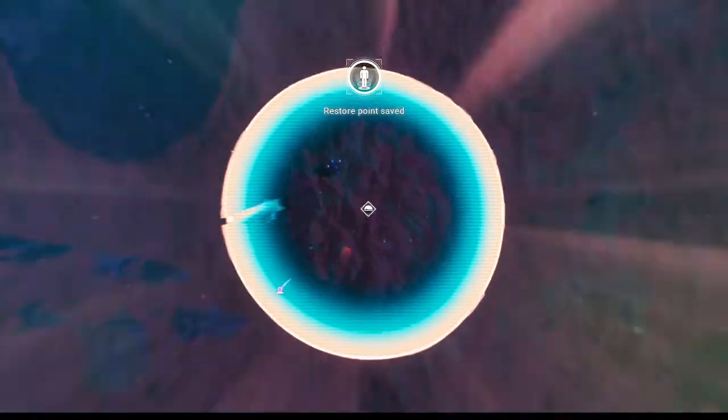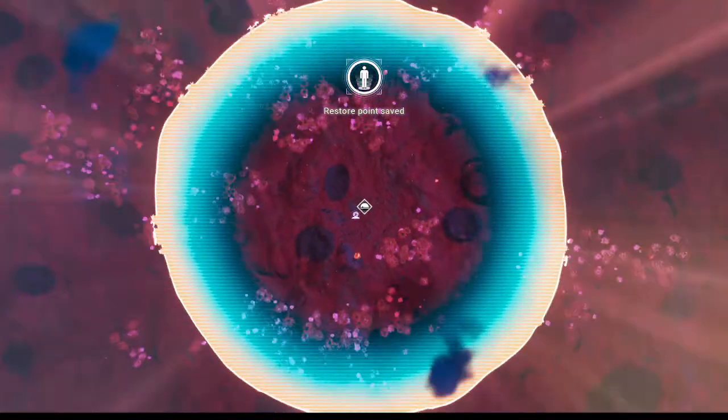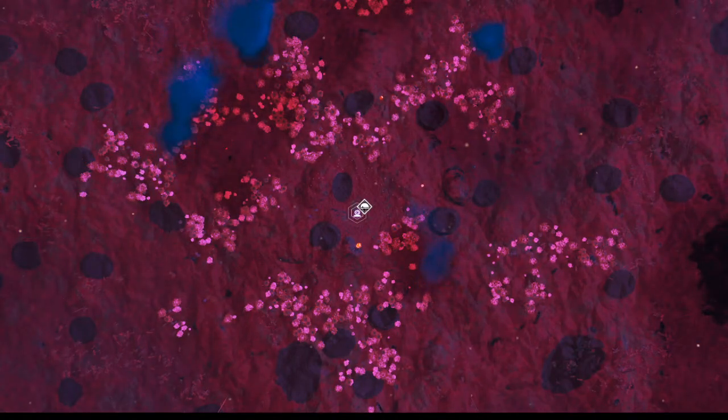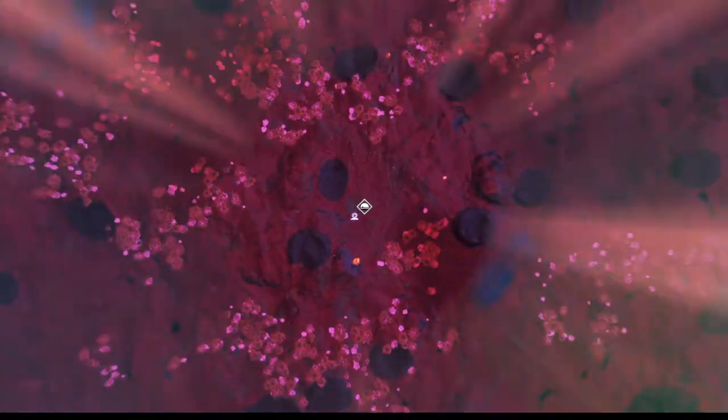Claim base. Because this is not like a community planet, it's fine to put a base right beside a portal. It's not going to bother anyone. This is just for us to use the portal in this galaxy.